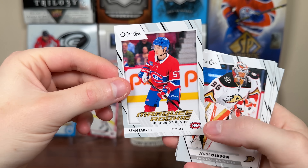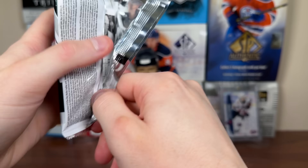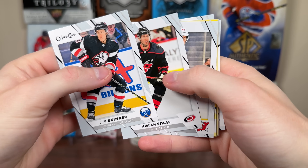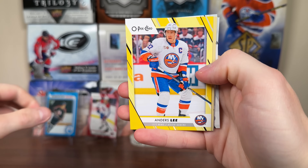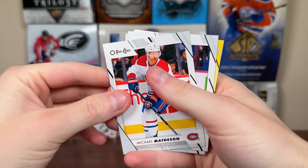There's a Sean Farrell marquee rookie — there's one of our rookies. Gibson Foody, more base. Next pack up here. There's Jeff Skinner. We got Honore Lee. So every pack the yellow — there's Lee. Stuart Skinner retro, and more base. There's Matheson, Jason Robertson, Zaka yellow.